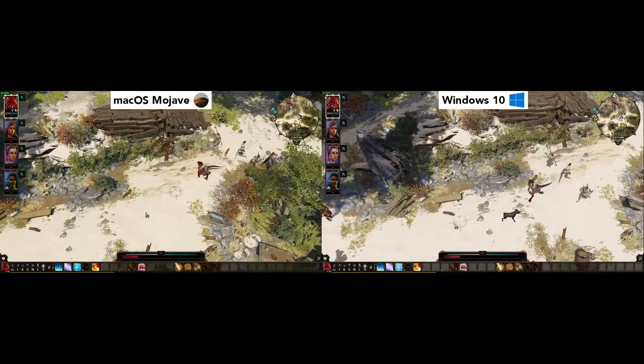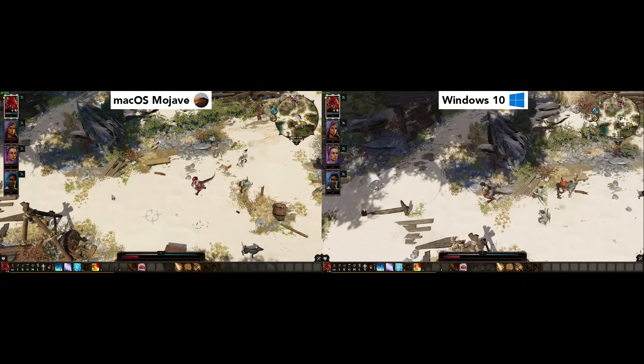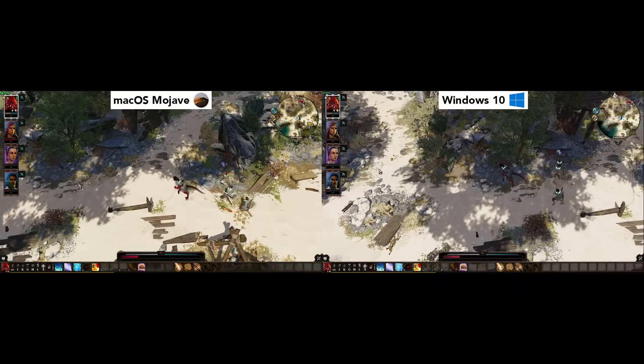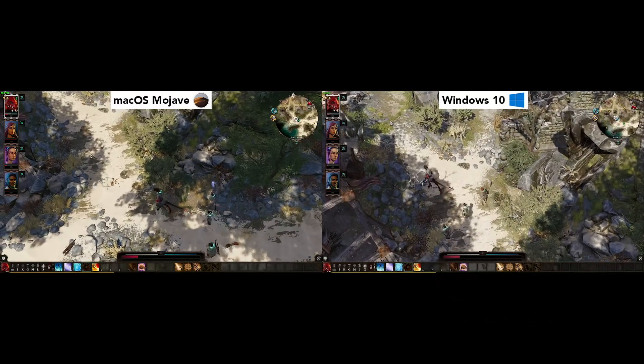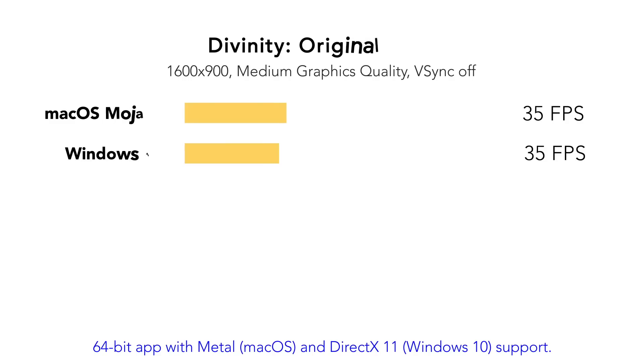Up next, we have the RPG game Divinity Original Sin 2. Released for Mac in early 2019, this is the best RPG on Mac today. It supports all 13-inch MacBook Pros released from late 2016 and up. I'm running it at 1600 by 900 medium settings and receiving about 35 FPS under both Mac OS and Windows 10.